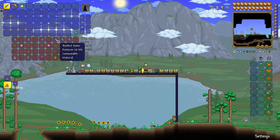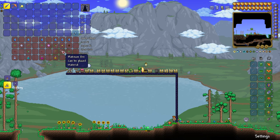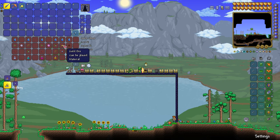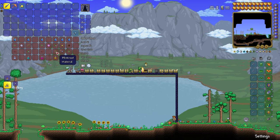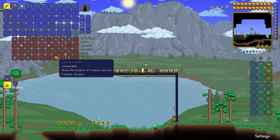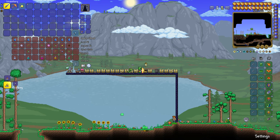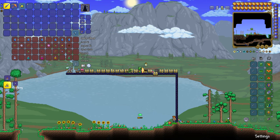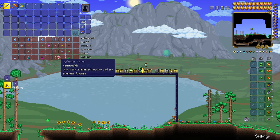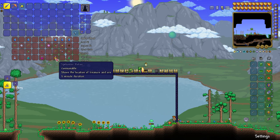To make a Spelunker Potion, you'll need bottled water, moonglow, blinkroot, and platinum or gold — whichever spawns in your world, either one works. The Spelunker Potion shows you where chests, ores, and valuables are — even things like the Life Fruit, blinkroots, moonglows, or flowers. Anything valuable will show up, so if you have a Rod of Discord or something like that, you can teleport right to the valuable things.